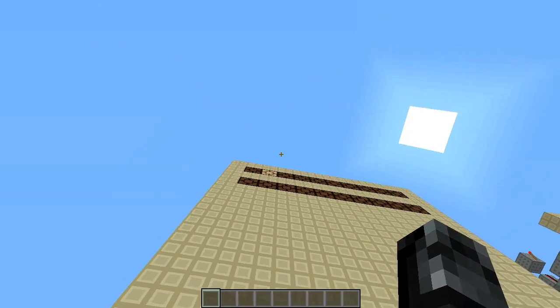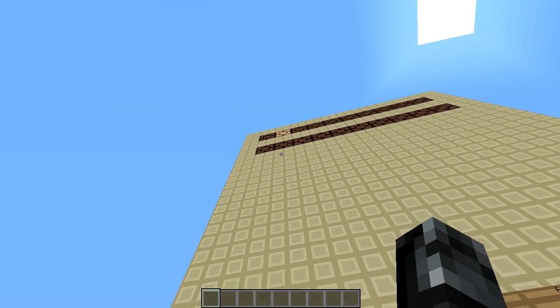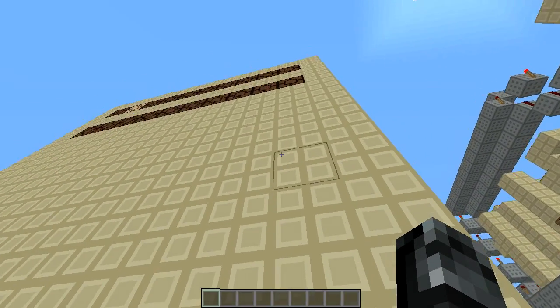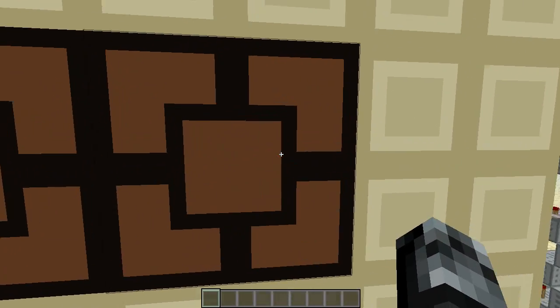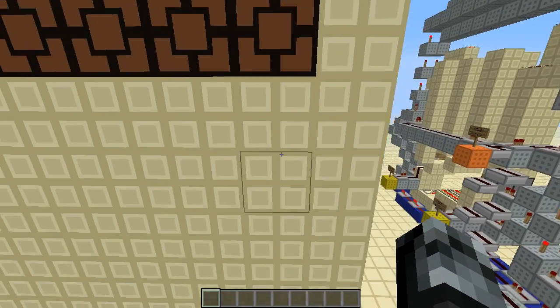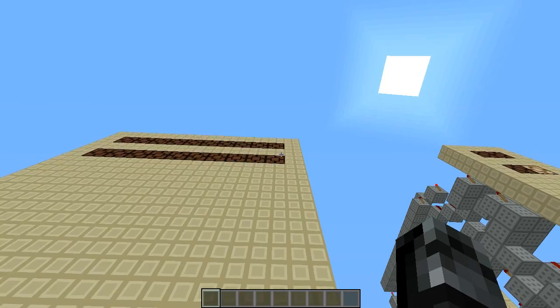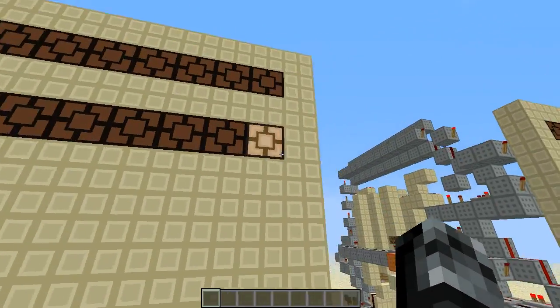The bottom layer here corresponds to the top layer here, so you can see this is 12 and that's 12. So basically, if I can fly — this lamp that's directly in front of me corresponds to 10. So we click 10, there we go. So I hope that makes sense.